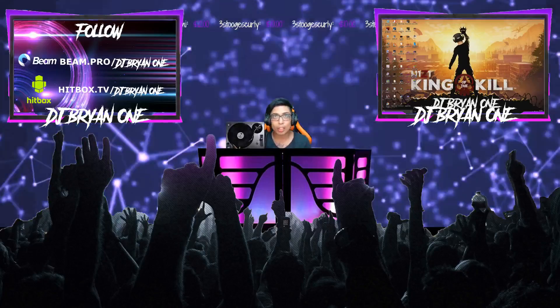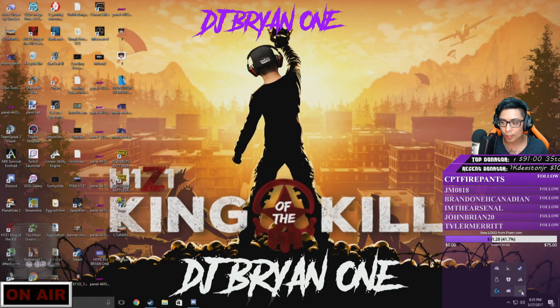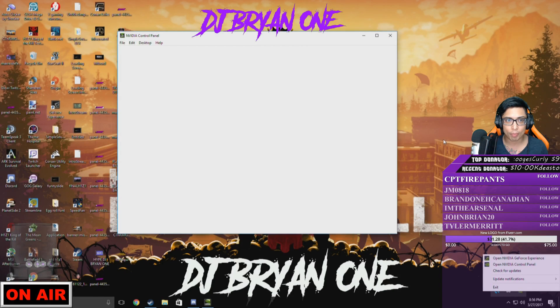So currently what we're going to do — I'm going to switch over to this. Click on your bottom right corner and click on your NVIDIA Control Panel. Click that — it opens up.